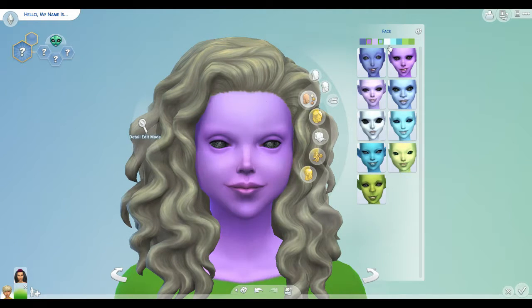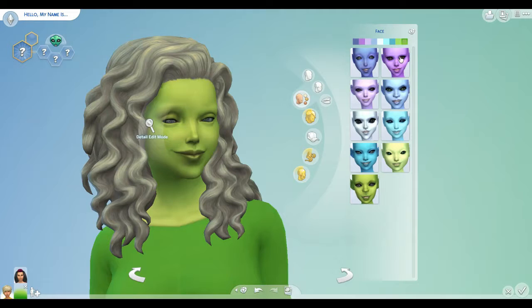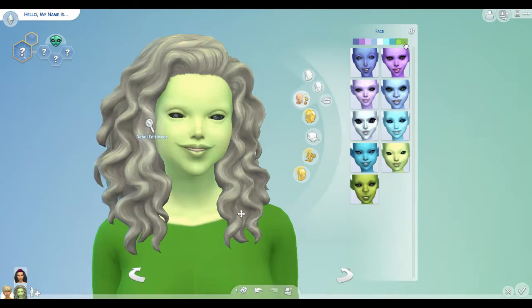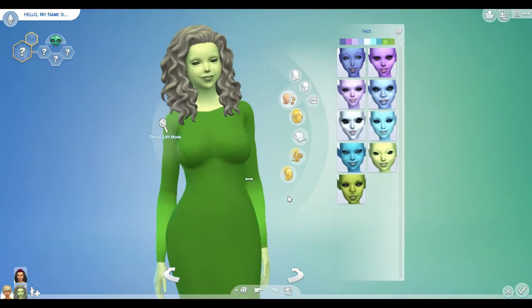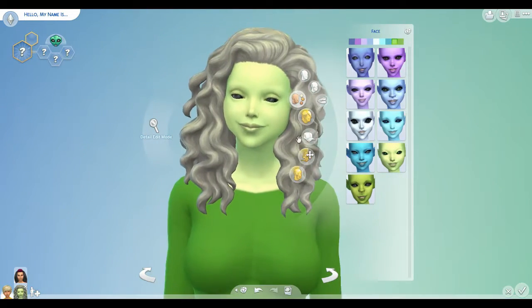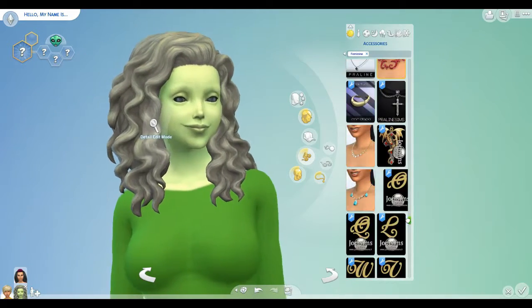Do we want purple, or like a green alien sim? I kind of like this light blue maybe. I guess let's do green just because that's like the typical little green Martian men. So we'll do green. Let's go and grab her some eyelashes just to make her face not look so damn awkward.